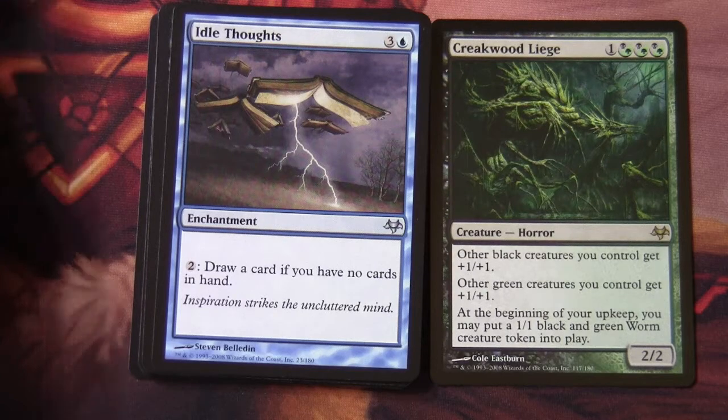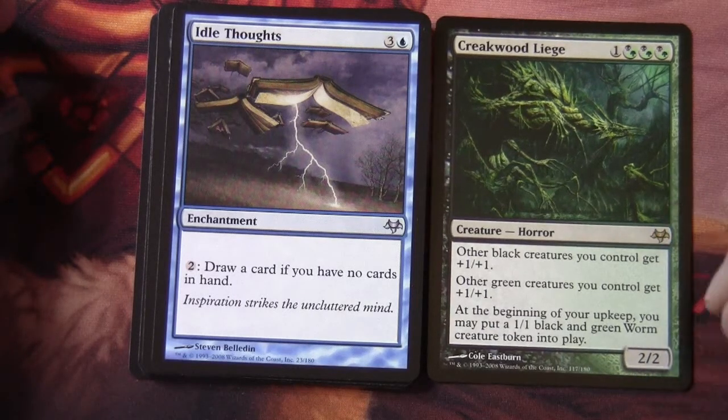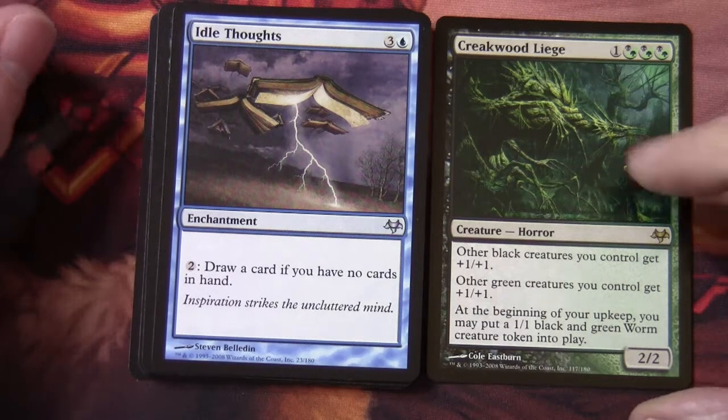This Liege is a one-mana plus three black-green hybrid creature Horror, a 2/2. Other black creatures you control get +1/+1, and other green creatures you control get +1/+1 — those abilities were the same on all the lieges but colour-specific to the casting cost. The unique part at the bottom: at the beginning of your upkeep, you may put a 1/1 black and green worm creature token into play.